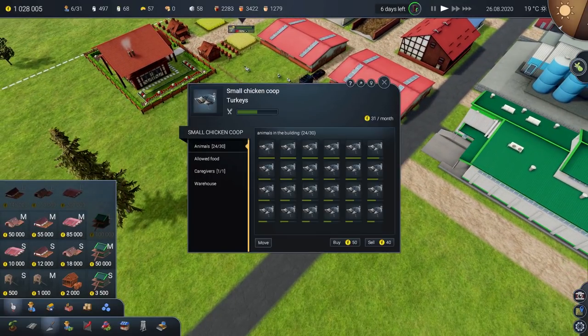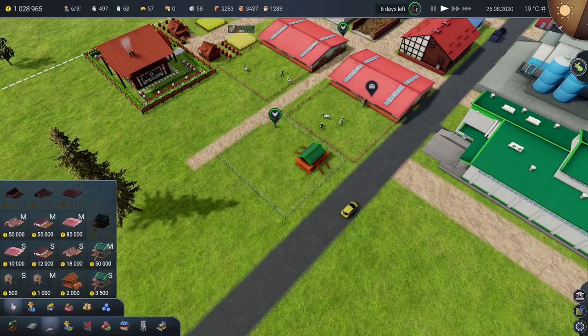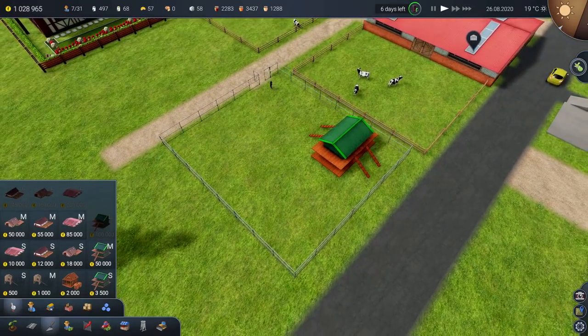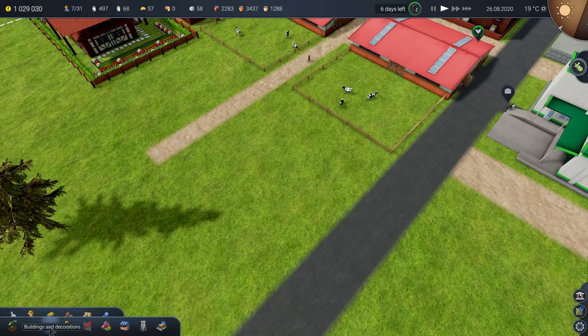I was getting rid of these turkeys, wasn't I? Right, let's sell all these turkeys — sell, sell, sell, sell, selling all the turkeys. Splendid. Caregiver, clear. Okay, that's good. So you're now done, you don't need to worry about this anymore. Go and have a little rest for a bit, thank you very much. We shall obliterate that place from existence — splendid news.